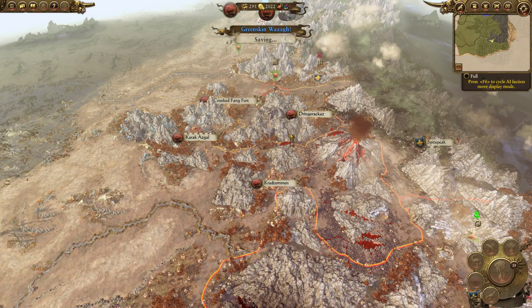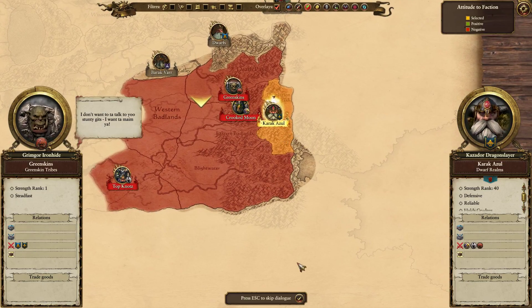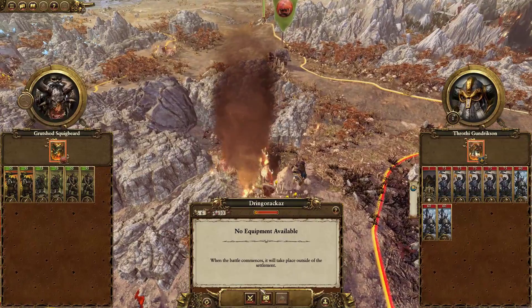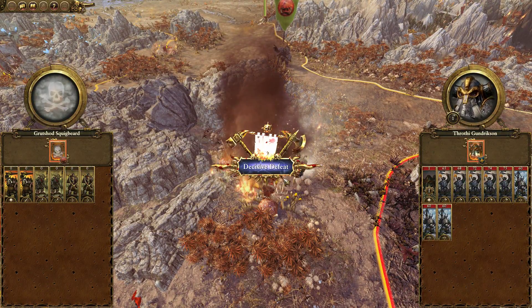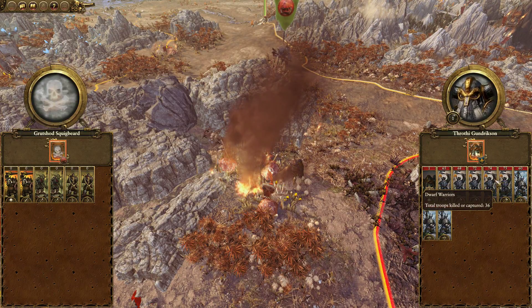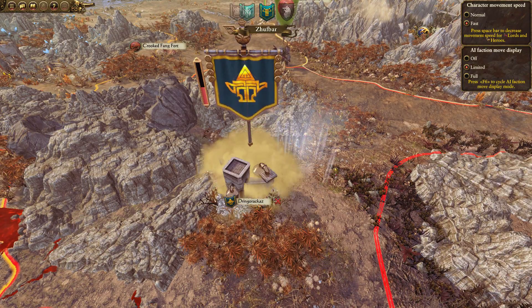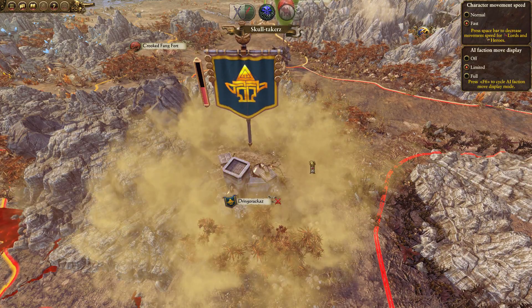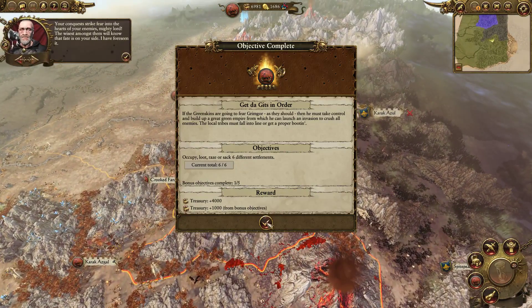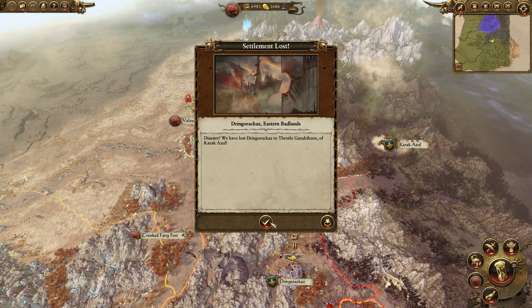We have a lot to develop, to be honest — a lot of economic buildings to develop. Let's take a little bit of time at Karak Azul. Son of a bitch, yeah, I thought they were going to take that — that's what I thought. These are all miners, dwarf warriors, and quarrelers. They occupied it — it's fine though, we'll be able to take it back pretty easily.